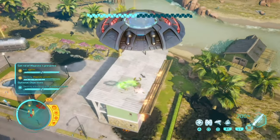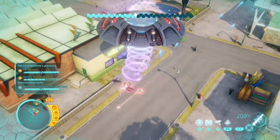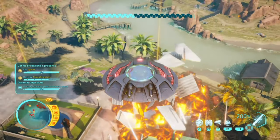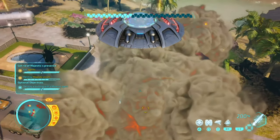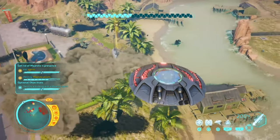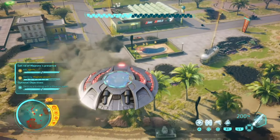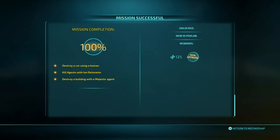Grab a black suit agent and get as close to the building as you can. Stay as low down as possible — don't be too high up. This one's a bit difficult to do, but done and dusted.